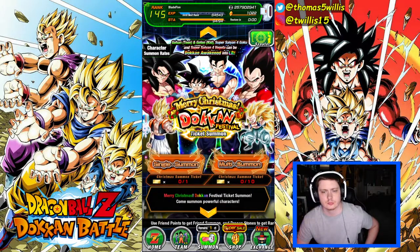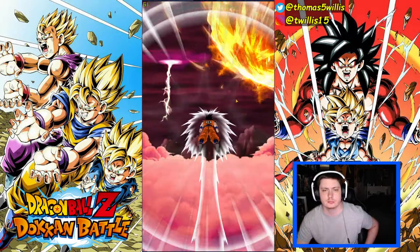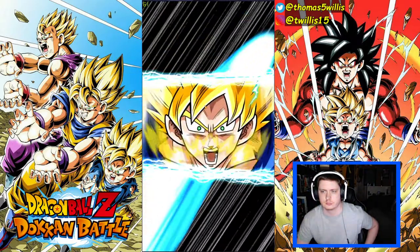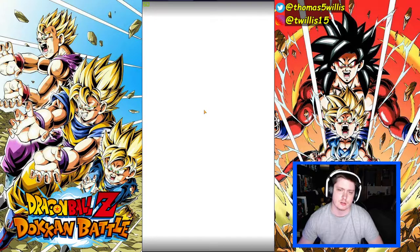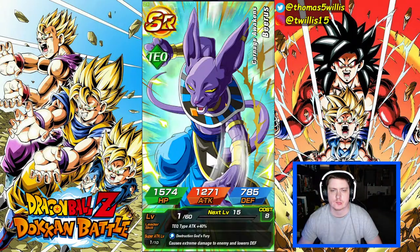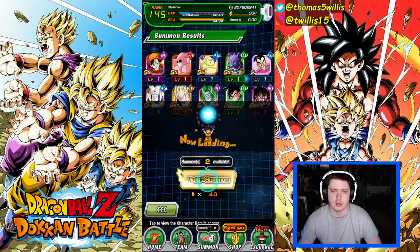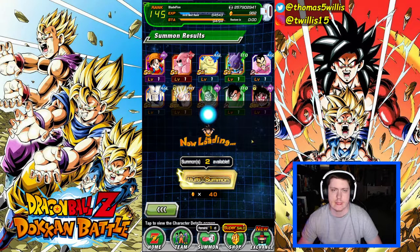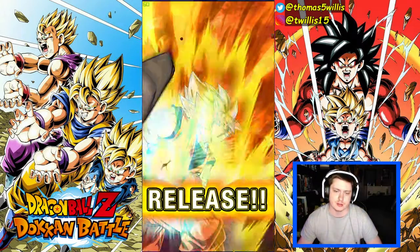Alright, Tanabata it is. Just Chiaotsu. So we pulled four LRs — we got Trunks and Mai, Bardock Super Saiyan, Tech Broly, and then Super Baby. We got a Gohan and a Turles. The good thing about this banner is the tickets — that's what makes this a good banner. If you have a lot of stones and you're throwing in a lot, it's good. If you're not putting in that many stones it's not really that great honestly.